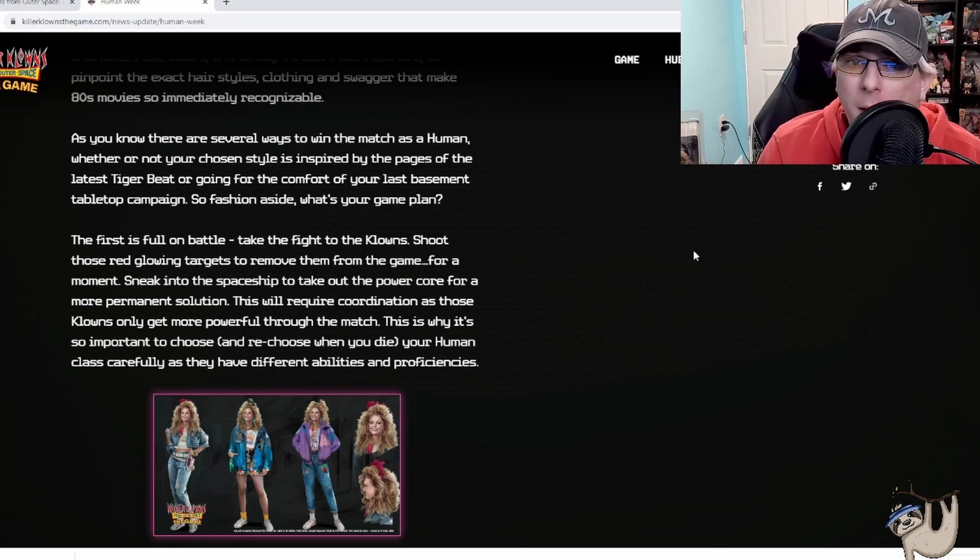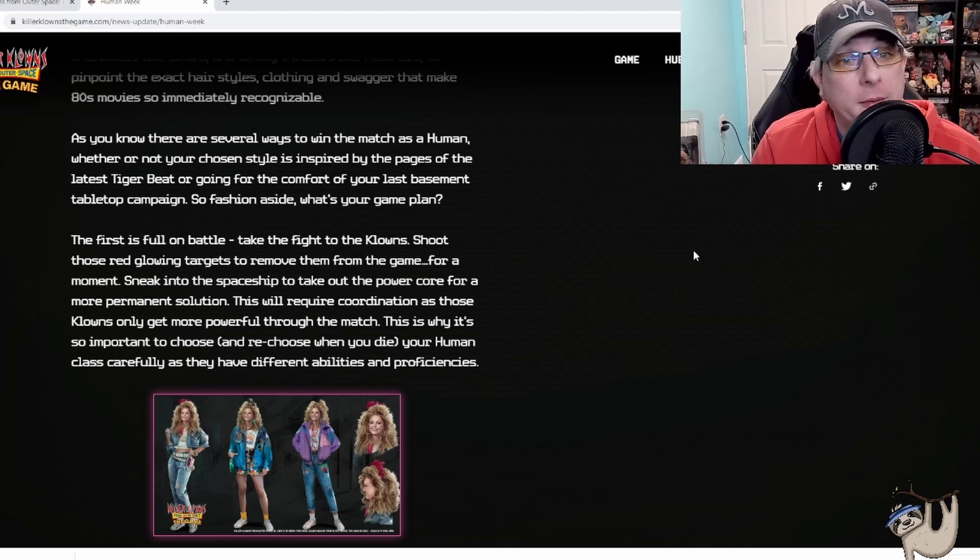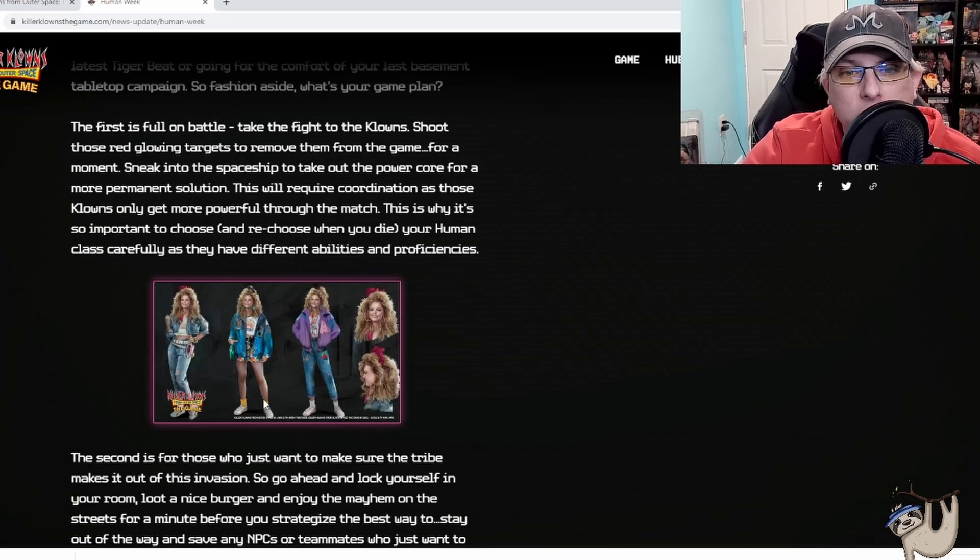There are several ways to win a match as a human. The first is full-on battle: take flight to the clowns, shoot their red glowing noses to remove them from the game temporarily, or sneak into the spaceship and take out the power cores for a more permanent solution. This will require coordination, as the clowns only get more powerful as the match progresses. This is why it's so important to choose and re-choose your human class carefully when you die, as they have different abilities and proficiencies.